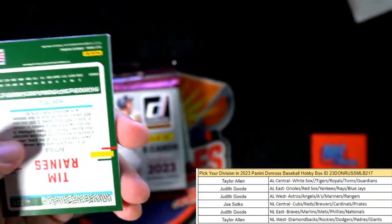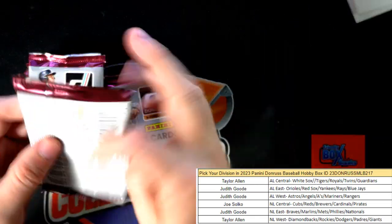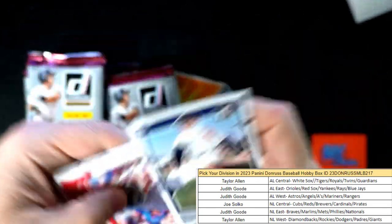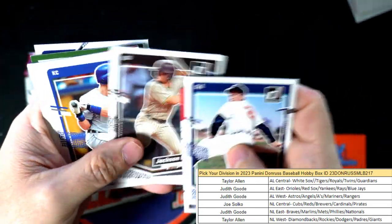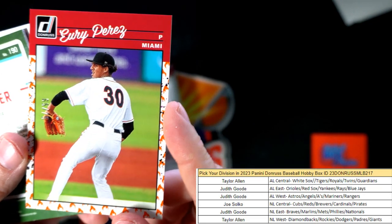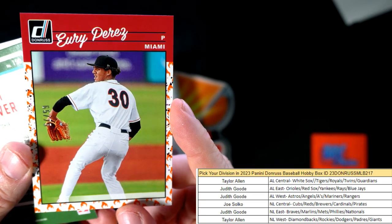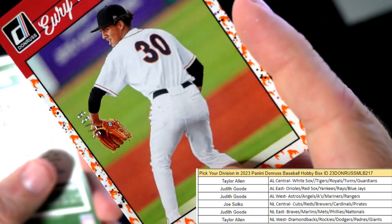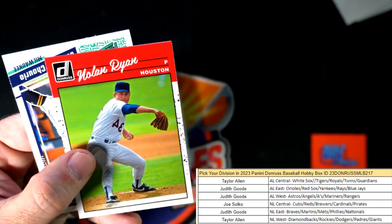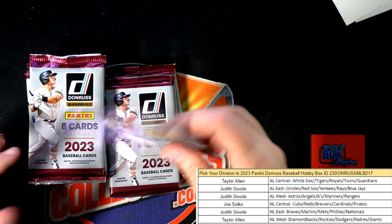Ricky Henderson, Oakland A's — Mr. 3000 — that's Judith coming out to you, numbered to 149. Steve Carlton numbered to 2023. Oh, here's the On Fire parallel — 65 of 75, Yuri Perez, NL East, Judith, coming out to you. Love the borders in this product, truly awesome. There's a Nolan Ryan reverse, American League West, Judith — that one's coming out to you. Nice reverse image variation.